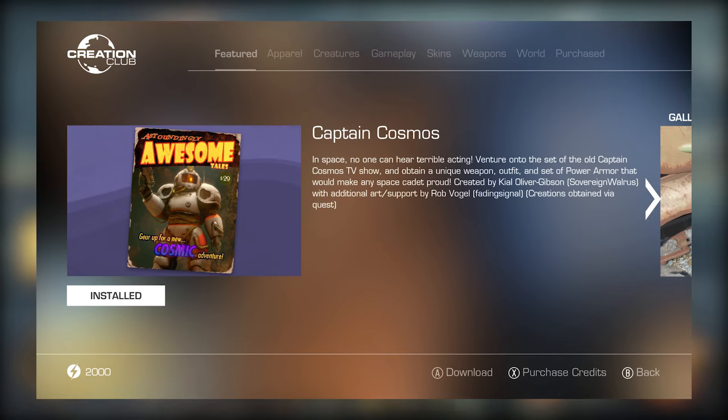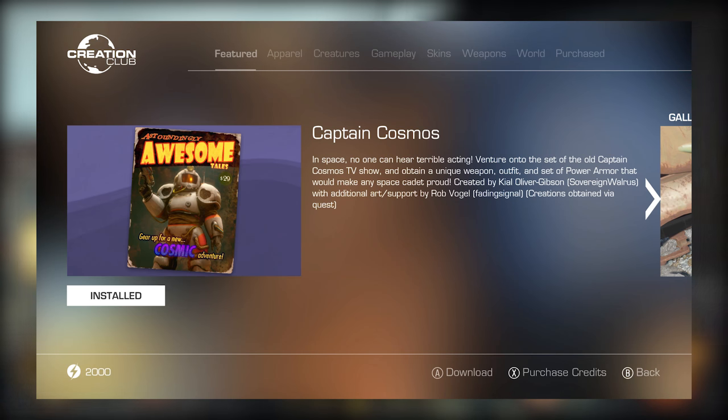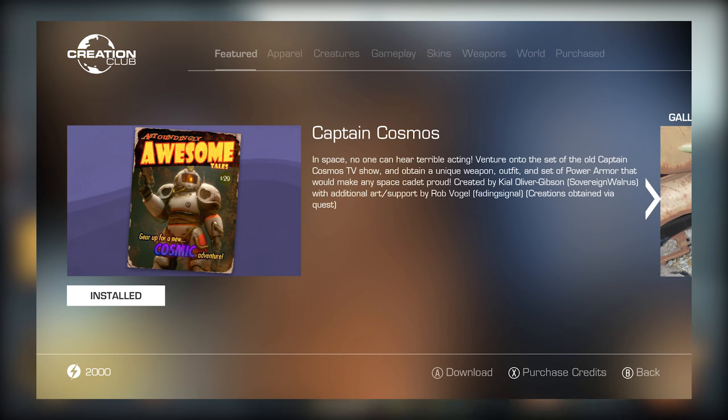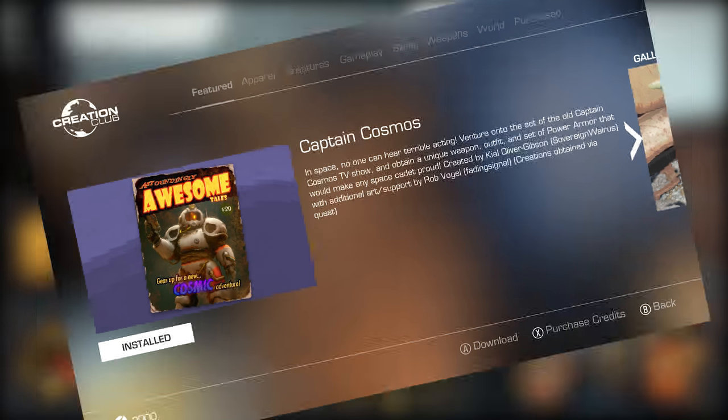The description reads: In space, no one can hear terrible acting. Venture onto the set of the old Captain Cosmos TV show and obtain a unique weapon, outfit, and set of power armor that would make any space cadet proud. Created by Kyal Oliver Gibson, aka Sovereign Walrus, with additional art and support by Rob Bogle, aka Fading Signal.